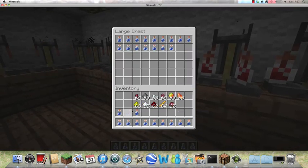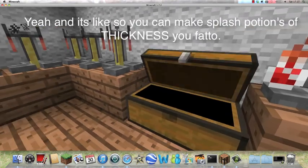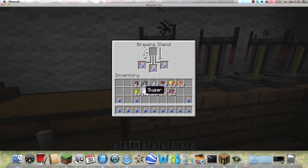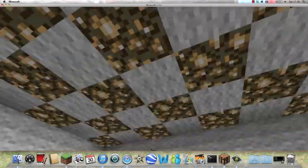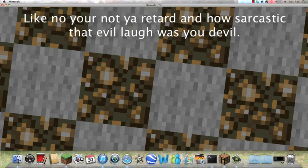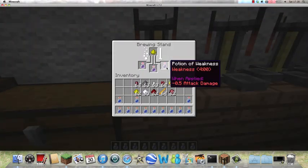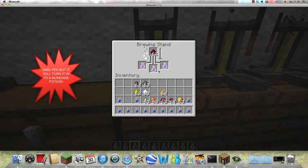Just put a splash potion in the thickness. I am going to add in a spider eye. Why won't this look like glowstone? I am a mad scientist. What is this going to give me? Oh, it powers it down. Does any of this work? Do you fancy a glistening melon? I guess I will just put some redstone in.